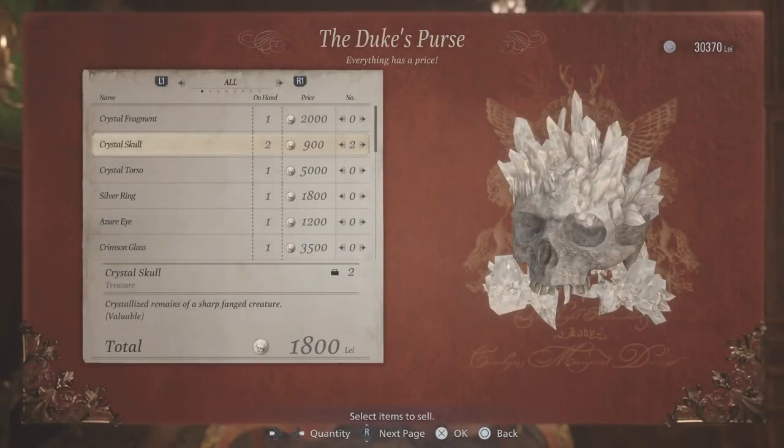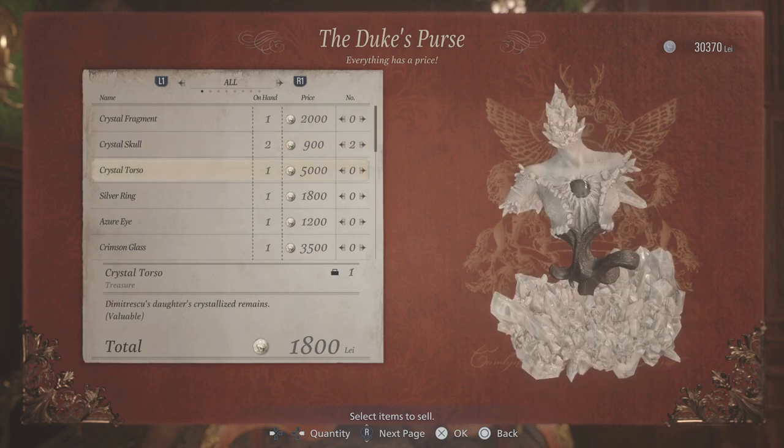Hey guys, welcome to the video. Today we're going to talk briefly about Lay. Lay is the currency in Resident Evil, and mainly what we're going to talk about is combining items to get more of it. Obviously what you do with Lay is you spend it at the merchant and upgrade things to have an easier life in the game.